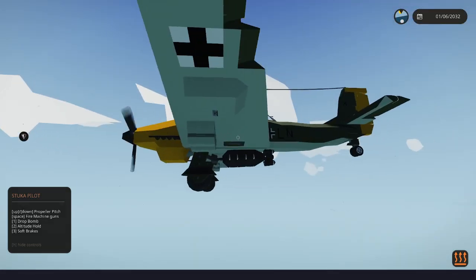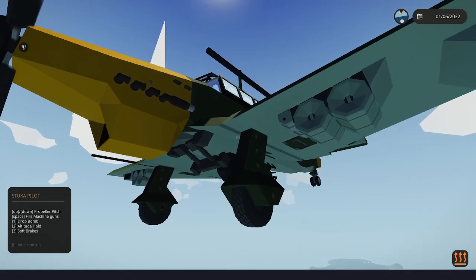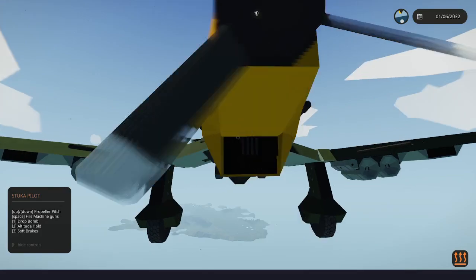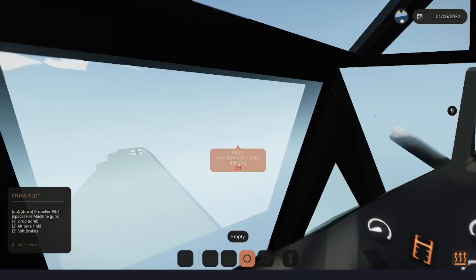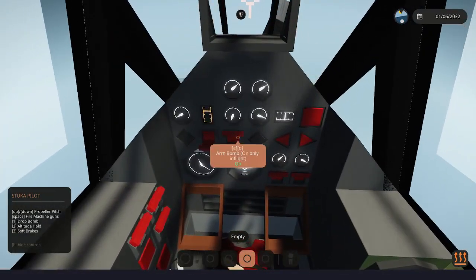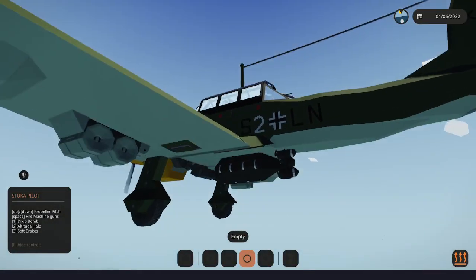Okay, so why are these driving on air? Okay, now there is a bomb on this plane, as you can see. If I warm it, go down. We can DR.